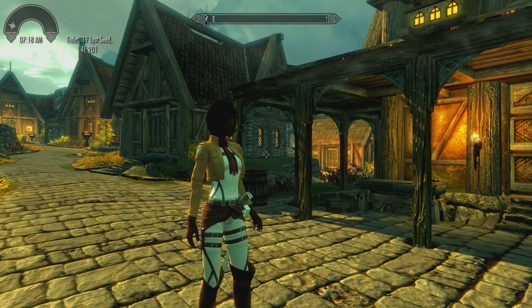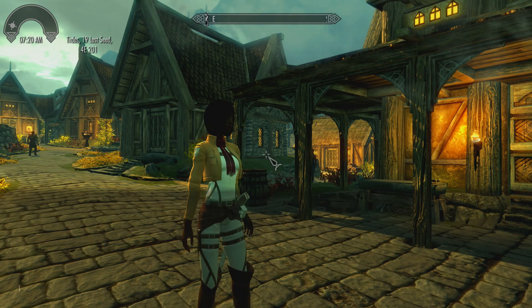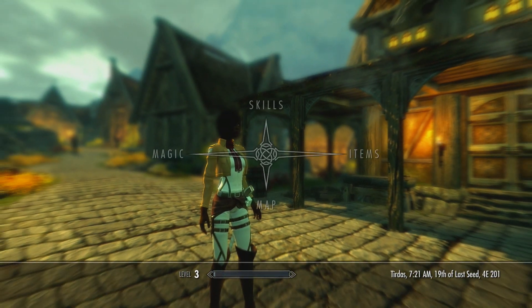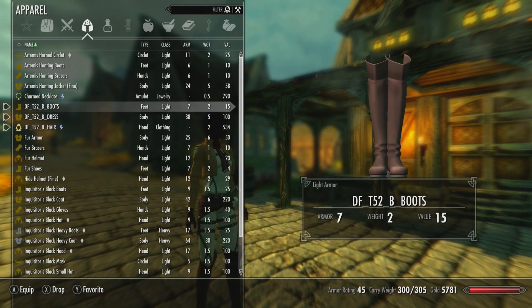The next mod I'm going to be showing off is the Attack on Titan Mikasa armor and hairstyle. In order to access this, you need to put in the console command: help DF_T52_B, then zero. You'll get three armor sets titled DF_T52 dress, hair, and boots. Put in those console commands and you'll be notified at the top left that you've gotten all three pieces. They are all considered light armor.